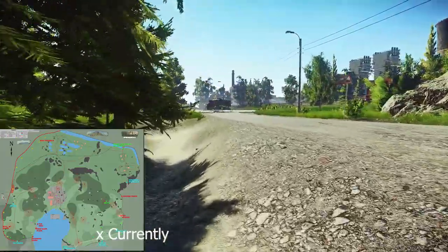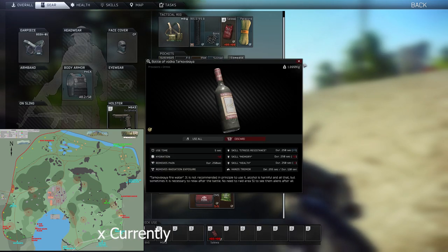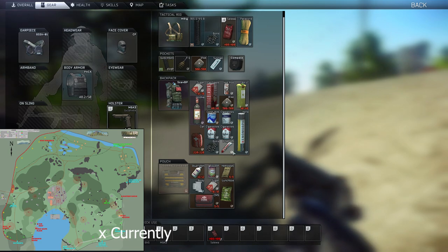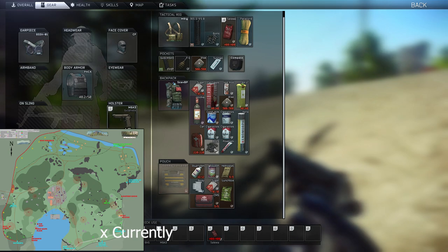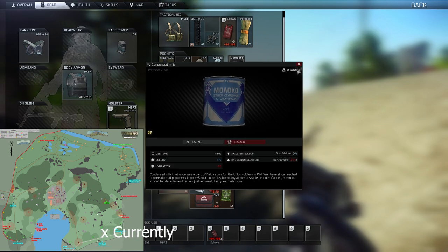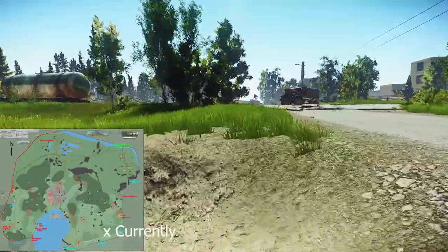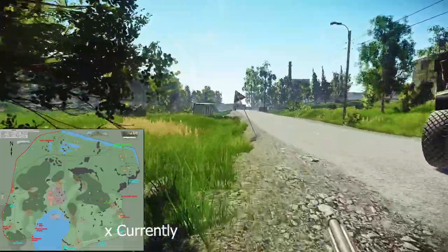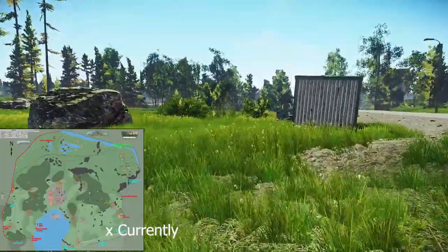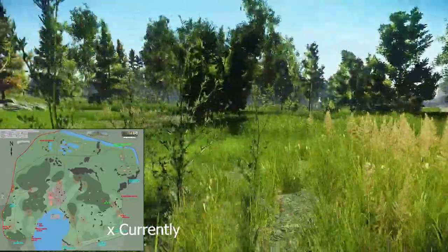Valuable items — it's important that you know which items have a certain value, and don't forget the value per slot. For example, this vodka is worth 15k. You can need it for a trade up, but those bolts are 20-30k right now. If you find condensed milk — which is worth 15k to 20k — you can drop the vodka. The hand drill is a 2x3 item, quite big, and worth 45k.